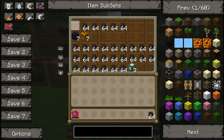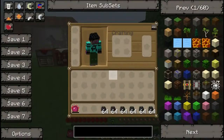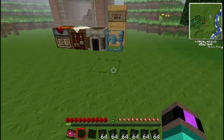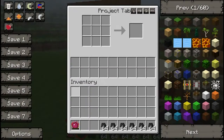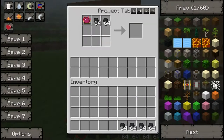So first off I'll just make the alchemical fuel. Just take your six stacks of 64 coal. Go to your crafting table, your project table, and do the same process as we did last episode to make the alchemical fuel.